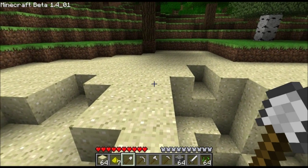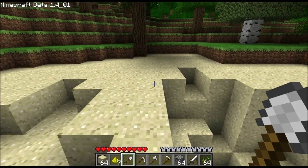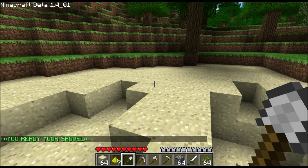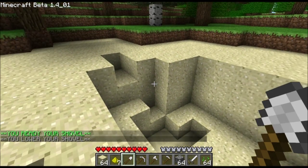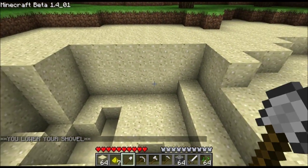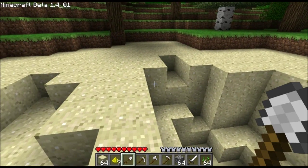With pretty much all the abilities, you select a tool — I've got my iron shovel out — and then you right click to start the ability. It will give you the notice 'you ready your shovel,' and then once you start with a left click, if you do it before it says 'you lower your shovel,' you'll go crazy and start doing the ability. So this is the hole that I made testing out the excavation ability the first time, so we're going to give it another shot.